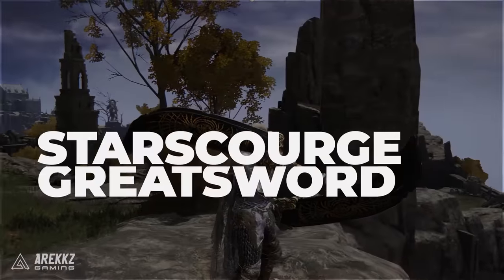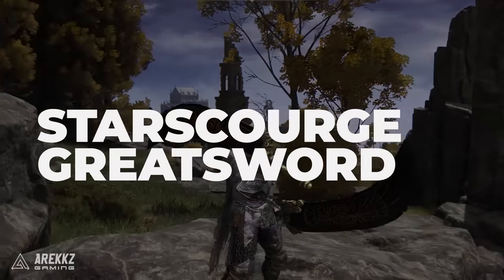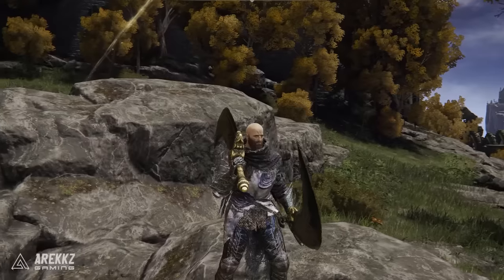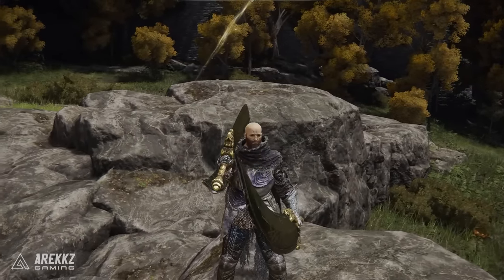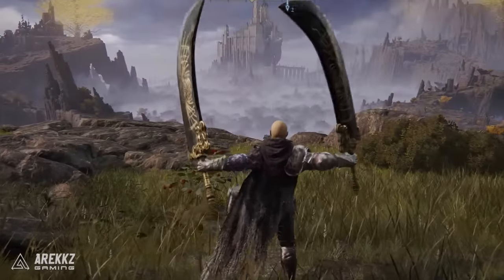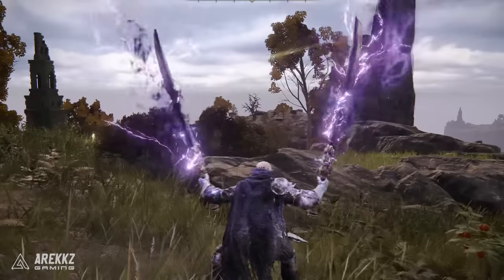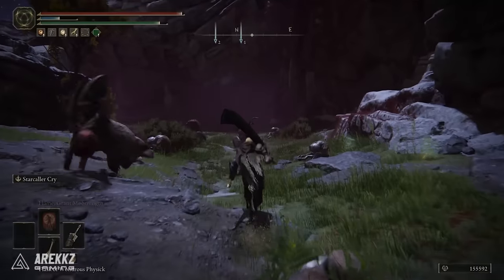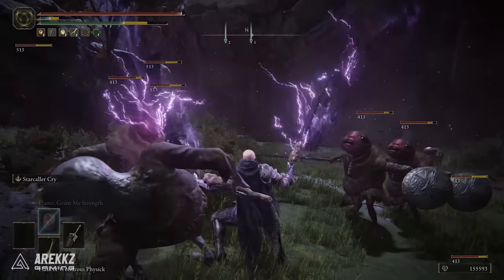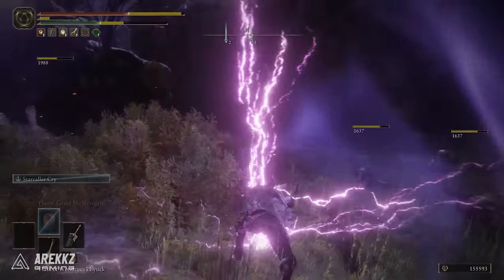Moving on, we have the Starscourge Greatsword. This is Radahn's weapon and it's on here partly because it's really strong, but more so because of its utility. It is incredible for clearing trash mobs, making it a fantastic weapon for farming. If you go to the famous farming spot we've covered, you can simply run there, pull the mobs together, spam your unique skill and watch as everything dies.